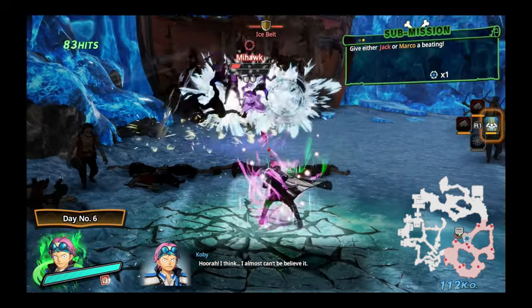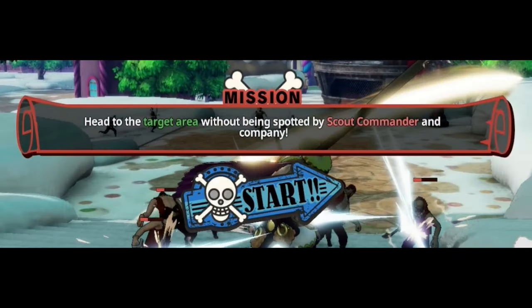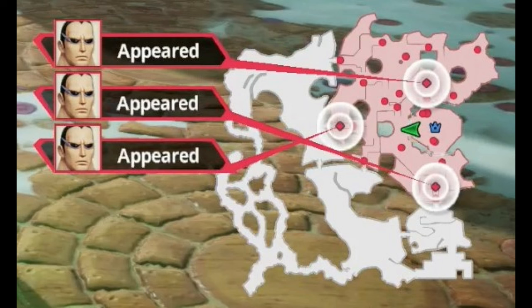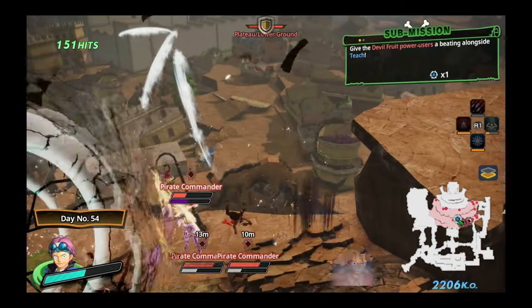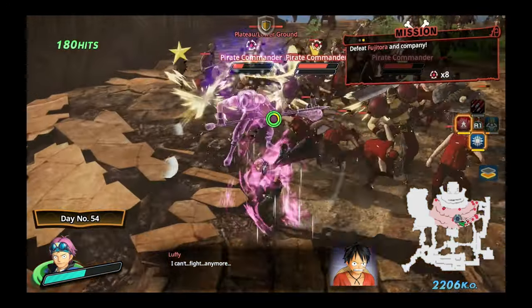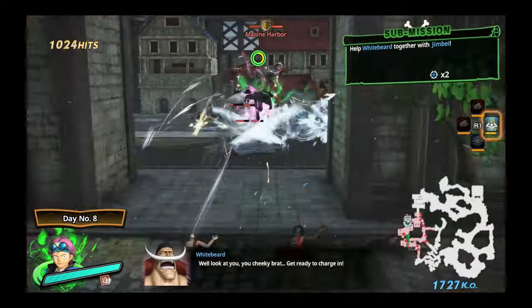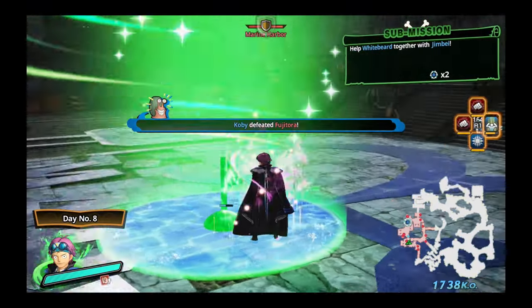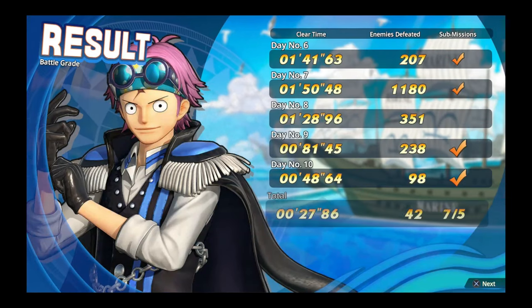In particular, two missions worth bringing up are the Guess the Right Order and Reach the Goal Without Being Spotted missions. The Reach the Goal mission has an X appear on the map that you must navigate to without being spotted by the patrolling scouts. If they spot you, then the goal disappears and they spawn additional strong enemies that must be defeated before the goal can reappear. This one is annoying because the goal doesn't detect that you've reached it until all of the character dialogue has stopped, which gives the scouts plenty of time to find you and prevents you from just waiting next to the goal. This shows that waiting for dialogue continues to be a problem, especially now that if you try to end a day after finishing a side mission but before the dialogue telling you it's finished can complete, then it won't count and negatively affects your score.